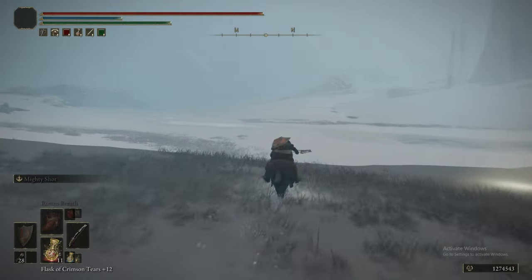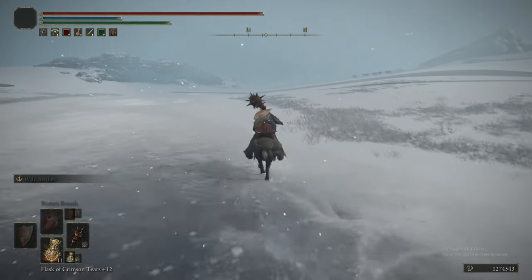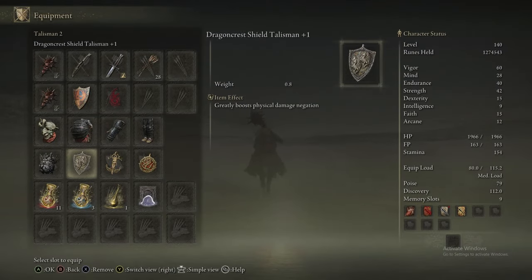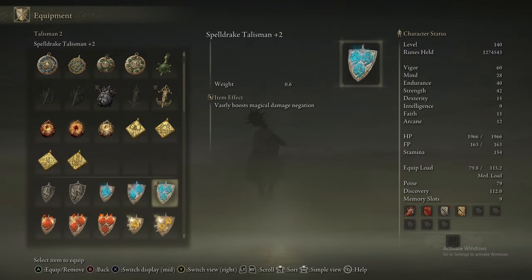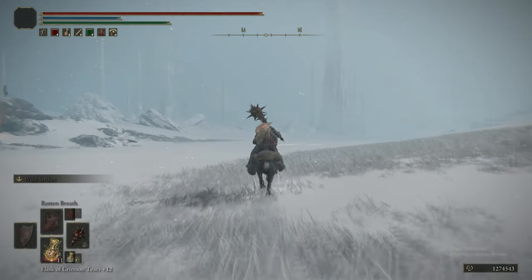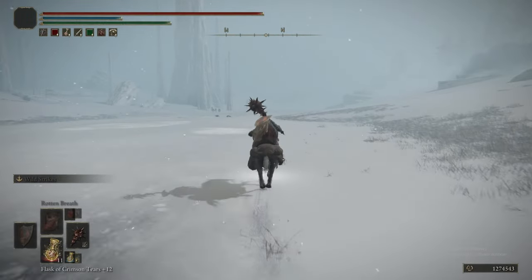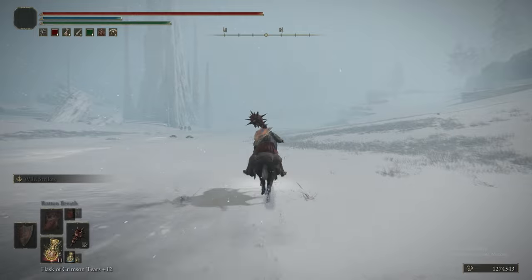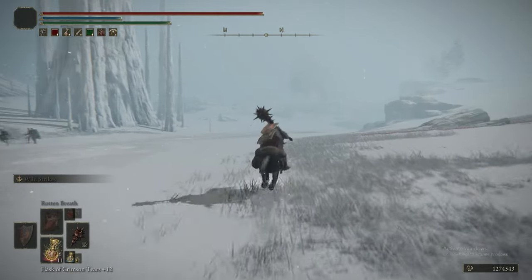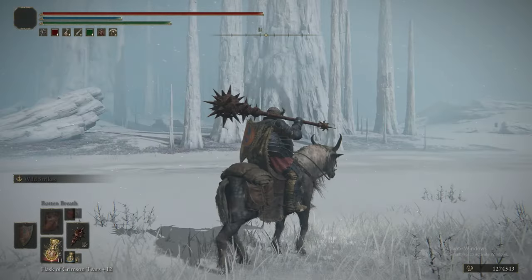Warping back to Inner Consecrated Snowfield, we're heading back down the Frozen Riverbed. We're putting on the magic defense talisman because there's a wandering mausoleum that spits out a whole load of magic bolts, and getting hit by one can be pretty tough. So we'll just put on the defense talisman to mitigate that a bit.